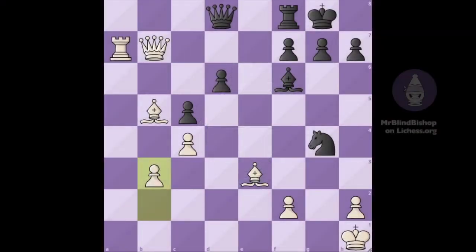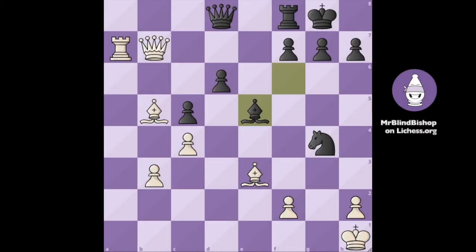Here's what happened on the board. There was Be5, Bc6, and Qh4. We can't stop this checkmate, so we need a forcing way to give checkmate before our opponent does. There's only one check we can play and that's an insane queen sacrifice — Qxf7 check.